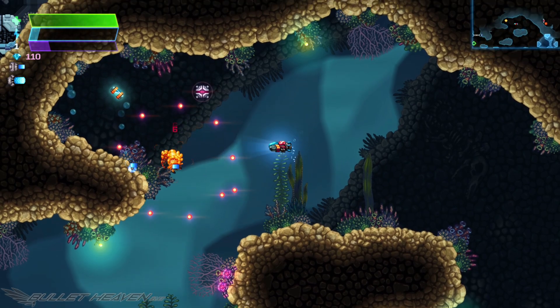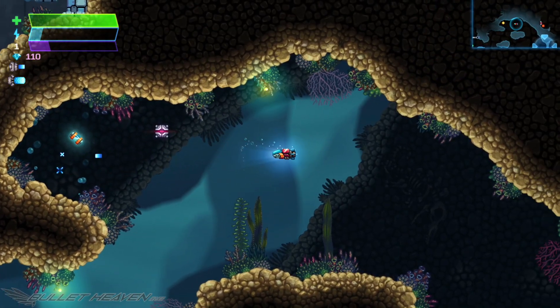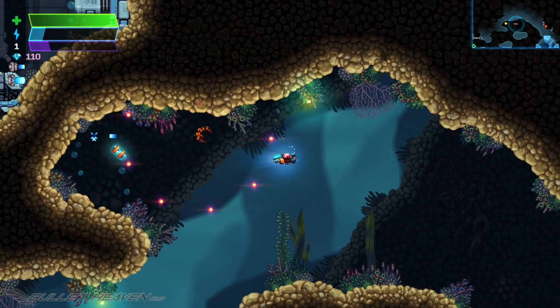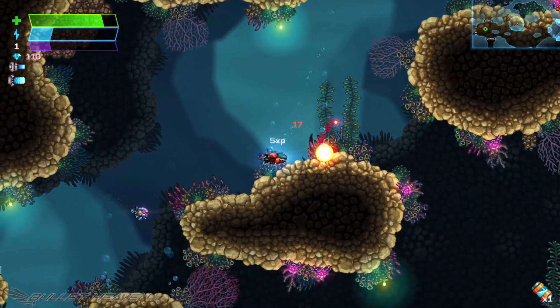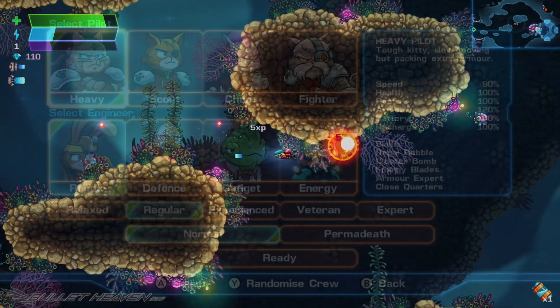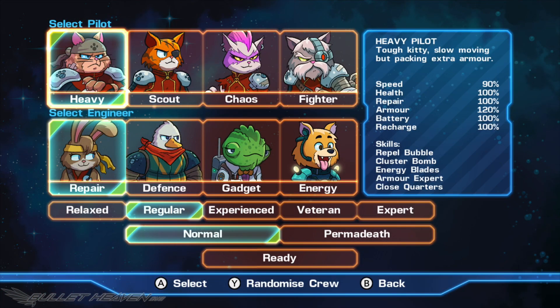Unlike the much simpler, more familiar Defender-style structure of Milk Mine Defender, Astro Aqua Kitty has a much more complex system under the hood. There's a lot to tinker and experiment with here, starting with the player's character choice. Four cat pilots are available to choose from with various stats to assist the player with a wide array of play styles.